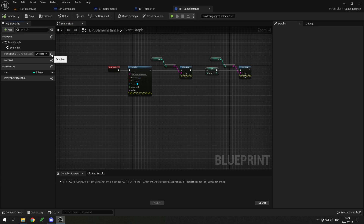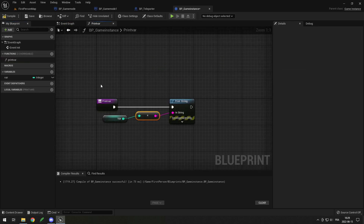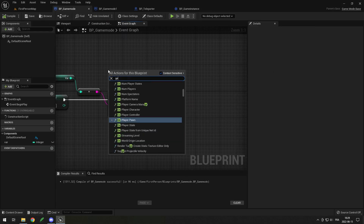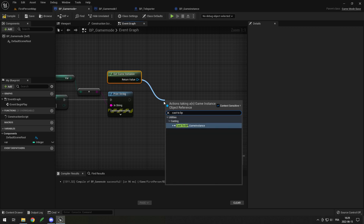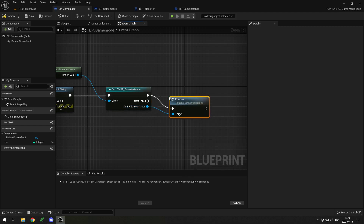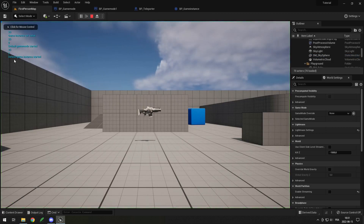And if I add a function to my game instance — let's say Print Var — and in that function I simply print my variable, then I can go into my game mode and do Get Game Instance, cast it to my BP Game Instance, and then drag from that and call my Print Var function. So if I start my game now, you can see: game instance started 0, 20 — game mode started 0, 20 — game instance var value 20 because we just changed it.